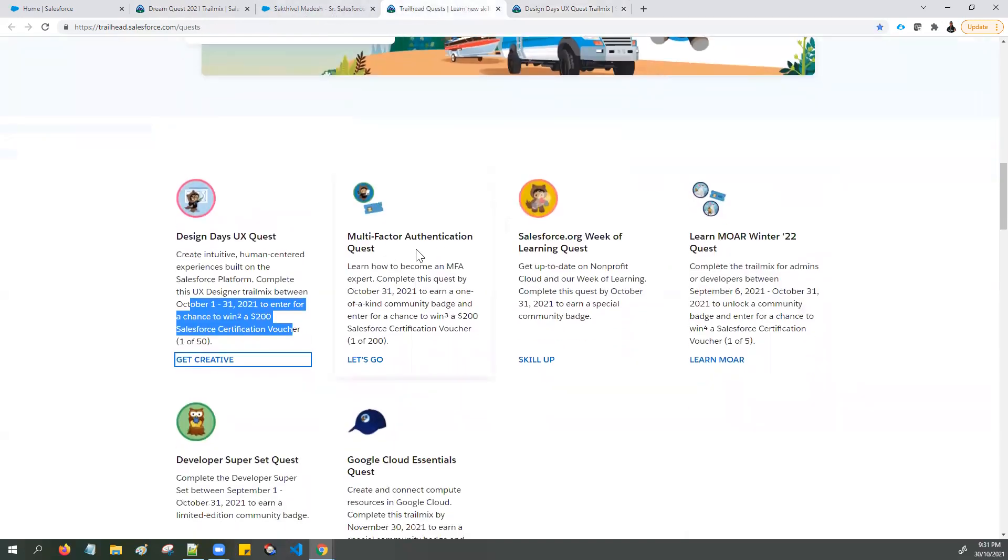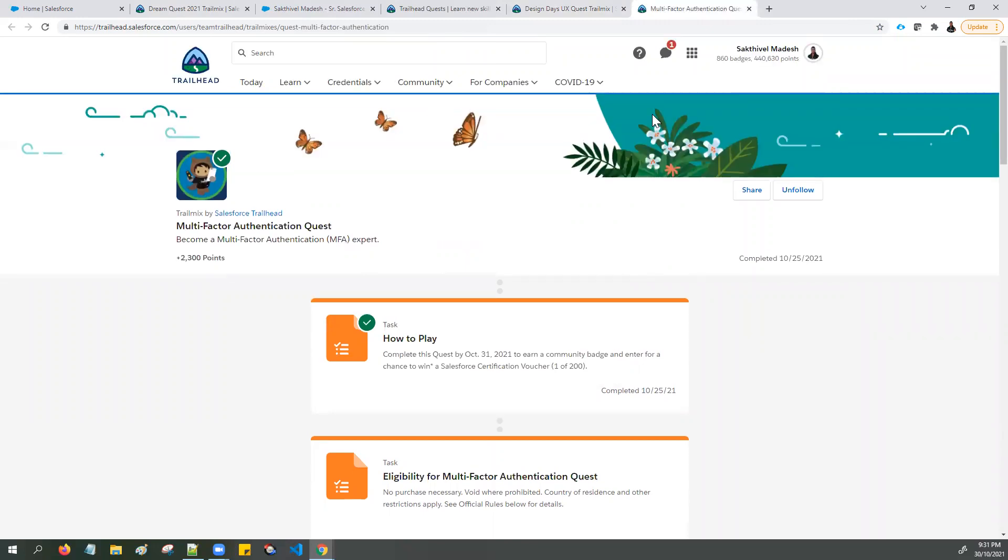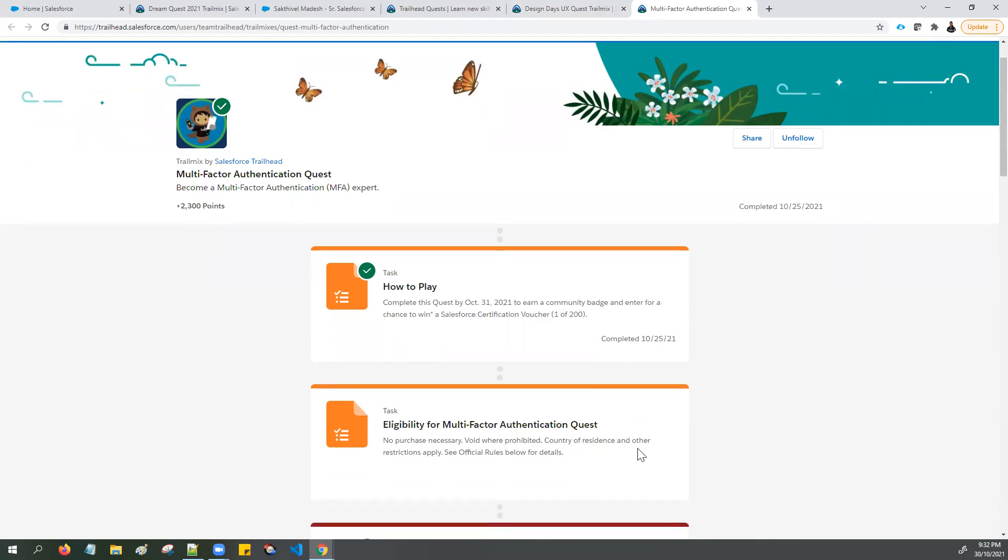The next one is the Multi-Factor Authentication Quest. Using this Trailmix you can learn how to become a multi-factor authentication expert. Complete this challenge by the end of October to gain a limited edition community badge and enter for a chance to win $200 Salesforce certification vouchers — or Salesforce swag. Note that prizes are offered based on country of residence and some countries may not be eligible, so you can check the eligibility for the Multi-Factor Authentication Quest using the official links provided by the Trailhead team.